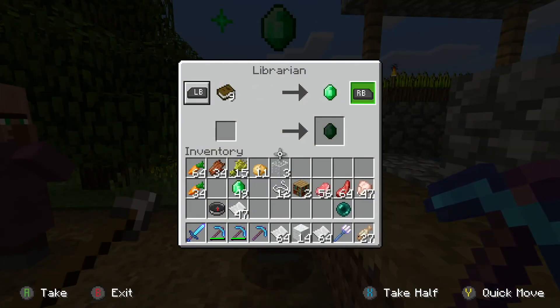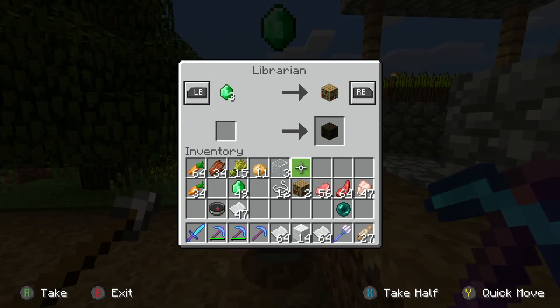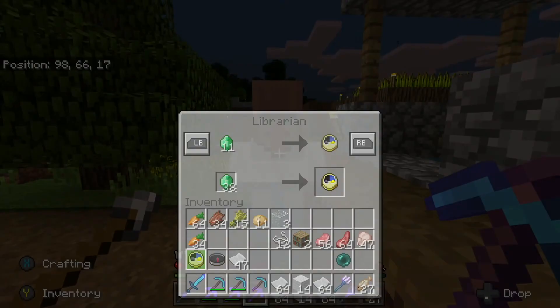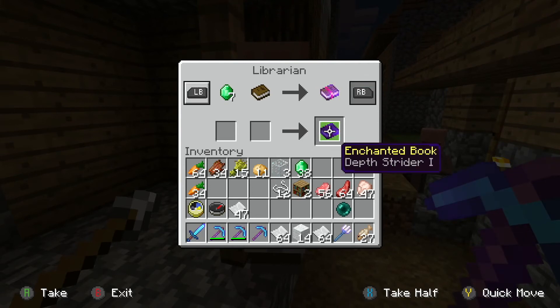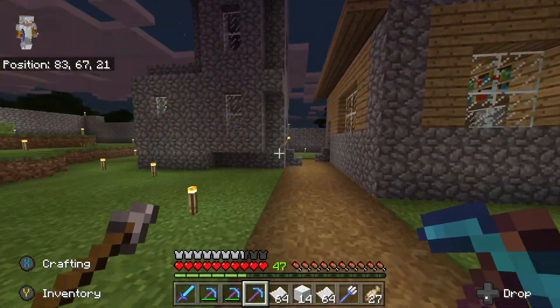Glass — oh, you're way more expensive on your glass than the other guy. Okay, come on — unlock the trade, Flame 1. You're better on your compass and your clock though. Let's see what am I going to buy. Depth Strider 1 — well, it's cheap at least.